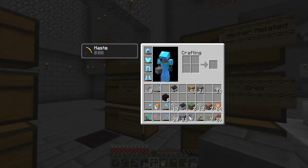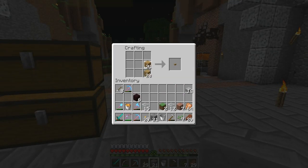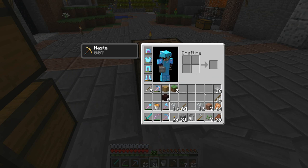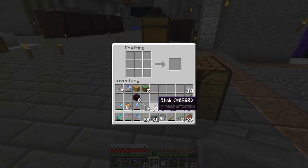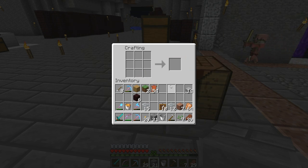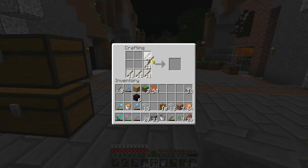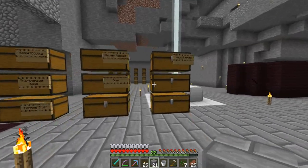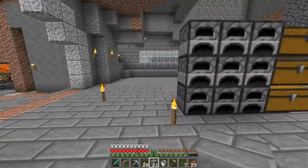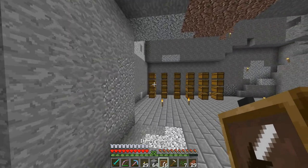It's organized here but it's right in the middle of the room so I want to fix that. We need to make item frames — I think you need sticks and leather. Sticks all the way around and then leather in the middle. We're obviously going to need more sticks. We've only got 10 so far. Labeling everything will help out with the item sorting mechanism that we'll have in the future.